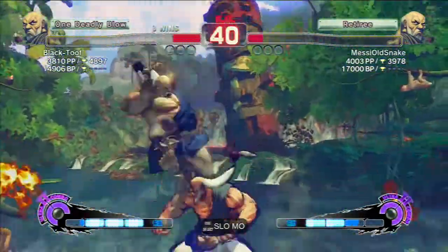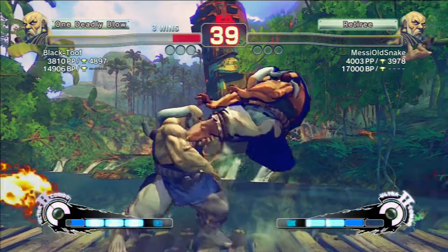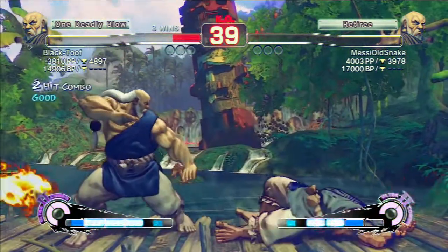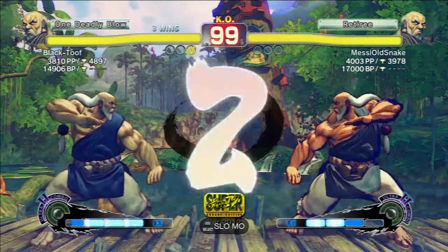Neutral jumps are very good for Gokuns. They allow you to get into a full combo pretty easily, and it's generally pretty good — you want a neutral jump quite often. There's not much Gokun can do unless he's really close to you.